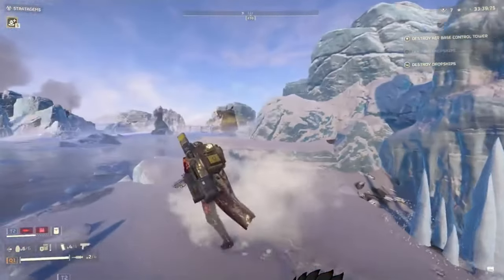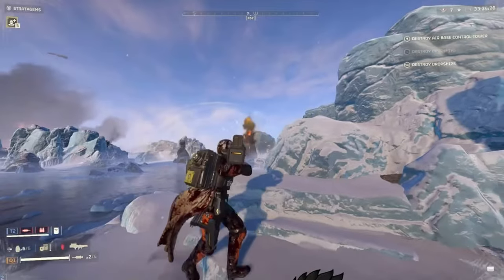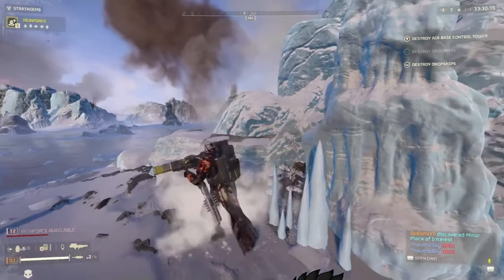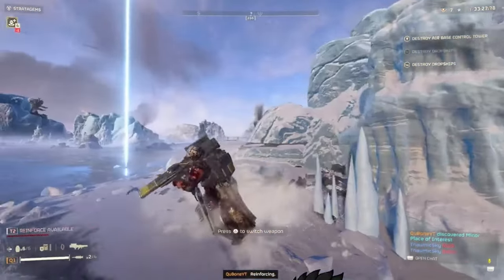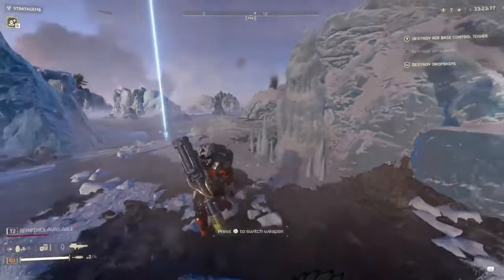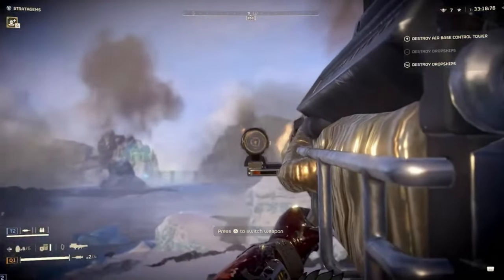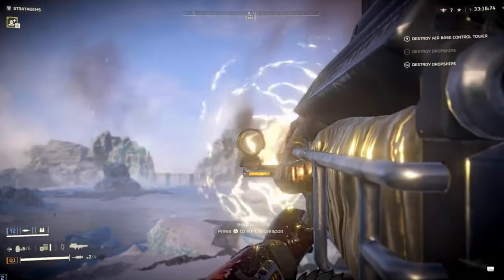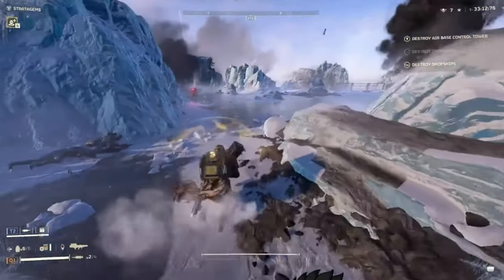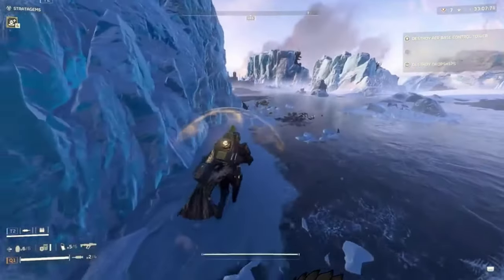On Friday, a new major order began to hold the Menkent line, preventing the bots from progressing deeper. The focus on the new bot front seemed to have once again granted the bugs an opportunity to begin pushing back into our hard-won planets, Hellmire and Crimzika. On the bright side, by Saturday we'd made significant progress on the Menkent line, liberating Menkent and pushing to Lassath. On the bug front, we did lose the fight for Crimzika and Hellmire, but we will no doubt reintroduce them to Liberty soon.